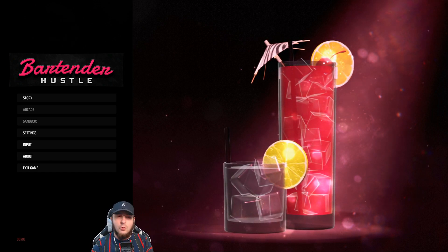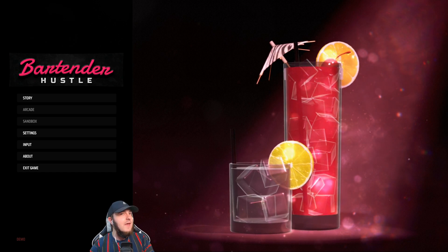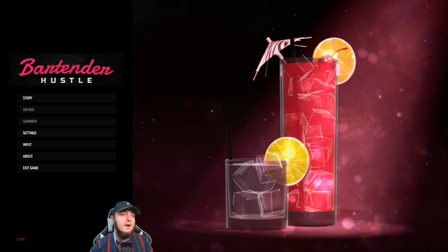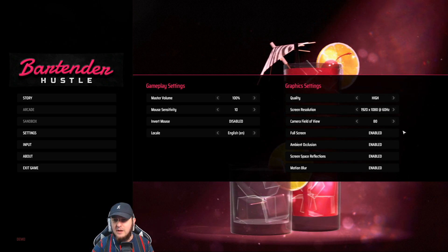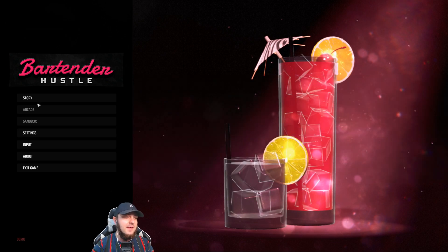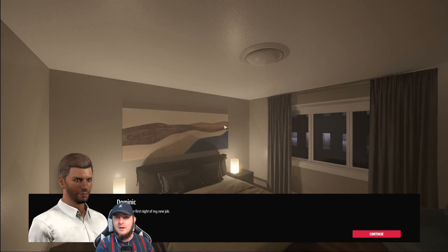Right off the bat at the main menu, I'm seeing story mode, arcade mode, and a sandbox mode, which is all new — you don't get that in Metro Sim Hustle. I understand bartending can be very different. Is it supposed to be open world like Metro Sim? I have no idea. Let's jump into the game. But first, let me make sure I have the settings correct — I do not want motion blur on, so we'll turn that off. Then let's jump into a new story. As far as we can go in Bartender Hustle since it's only a demo. If you guys want to see this turn into a series when it's officially released, let me know by commenting below or hitting the like button.